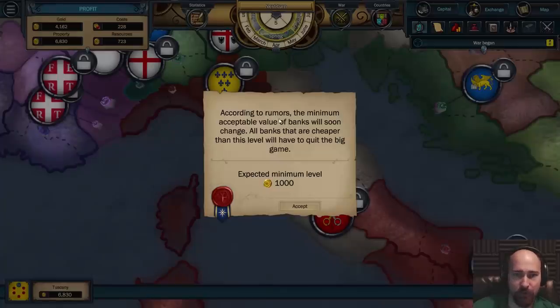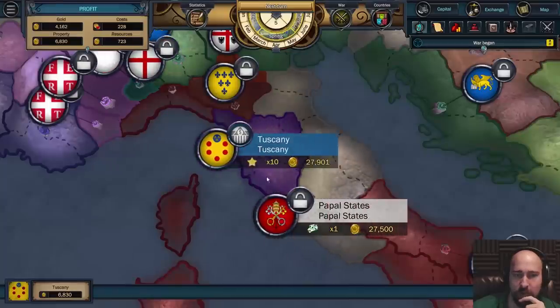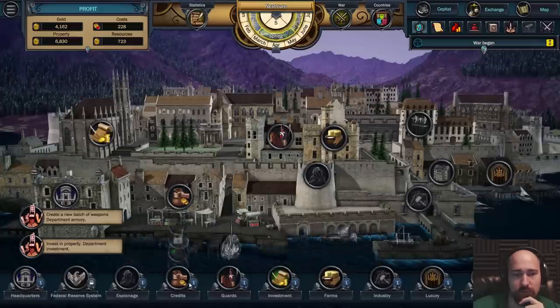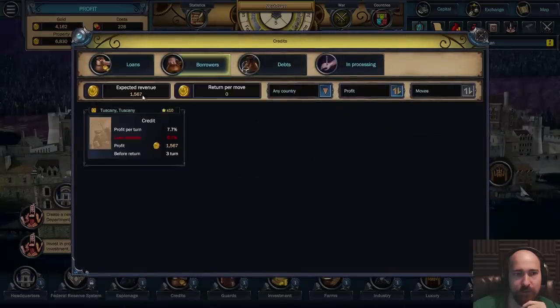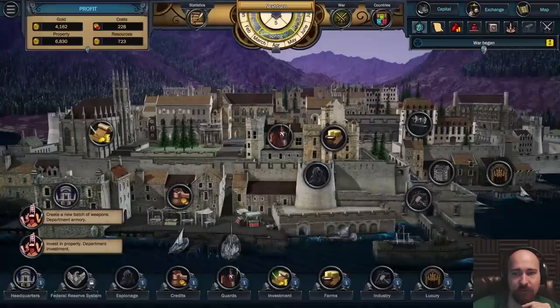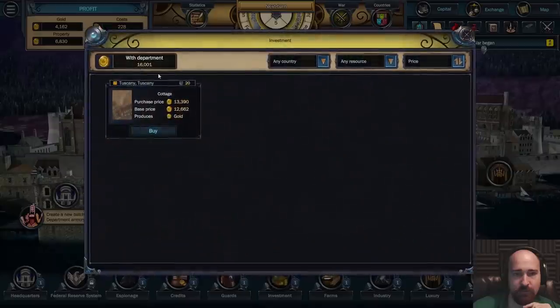Next turn. According to rumors, the minimum accepted value of banks will soon change - all banks that are cheaper than this will have to quit the big game. Let's go back to credits, loans. That loan is active for three more turns. No new loans have been offered. Create a new batch of weapons, department armory. Invest in property, department investment.